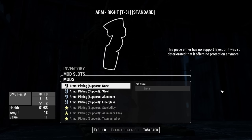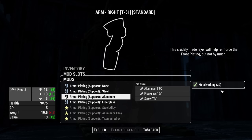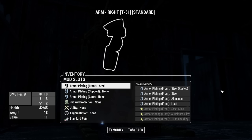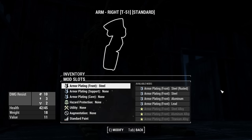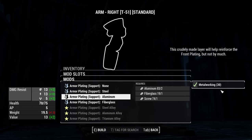There's kind of a bug right here - it says 'support: none' even though we have support here of steel, and it already has aluminum and fiberglass in it. So we actually got this one and it came with these things. Never mind, I'm dumb, I was looking at the wrong thing. So let's do aluminum there.